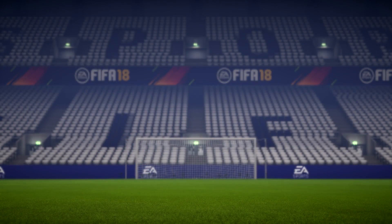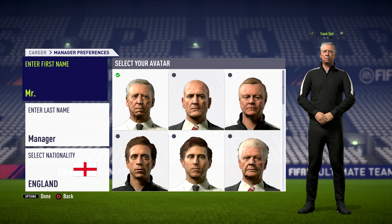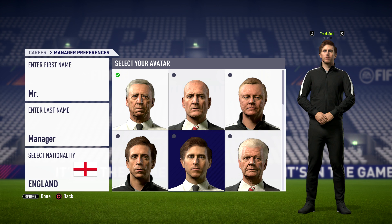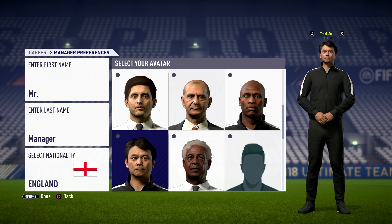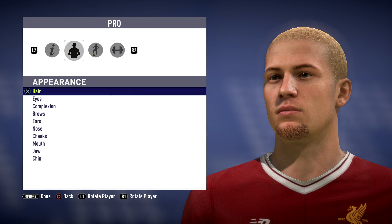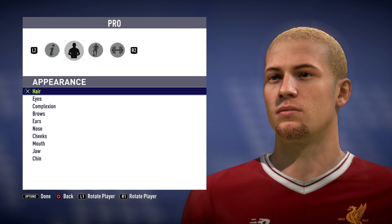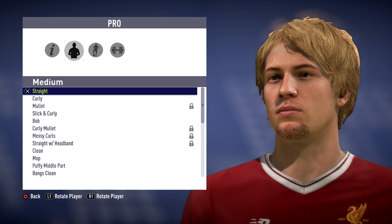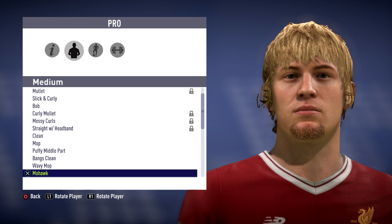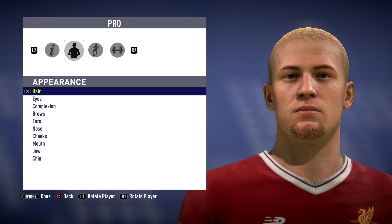In FIFA 19 manager mode, managers will be fully customizable, just like players in player career. That means you don't have to choose between nine different preset managers - you can actually design your own manager's hair, face, height, weight, everything. You can create a unique manager for FIFA 19. This has been really requested by fans in FIFA 18 because it gets boring starting multiple career modes with the same preset manager. It's been one of the most requested features since FIFA 18 career mode came out.